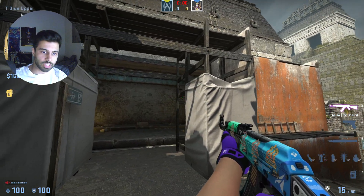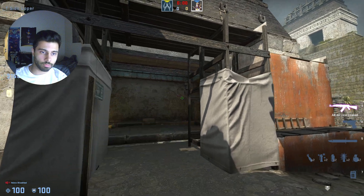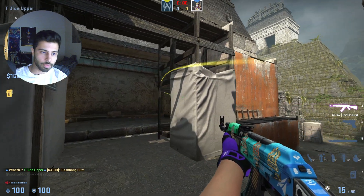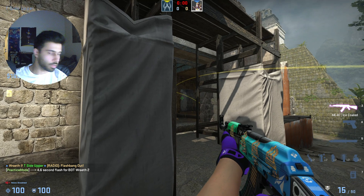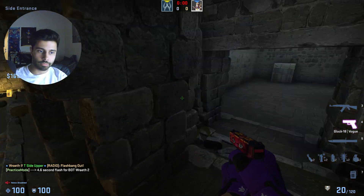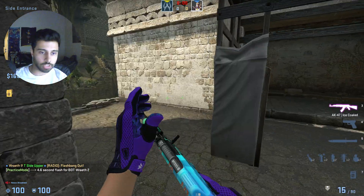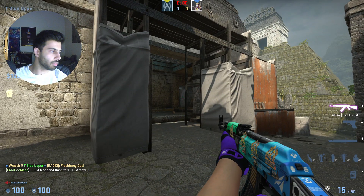But once you see this block right there — this one — you just aim at it and throw a flash. With that flash, you can swing and take this angle. This flash pops right here; it's going to blind any AWPer who's playing this angle, so they have to give up the angle, and you can post up on it.